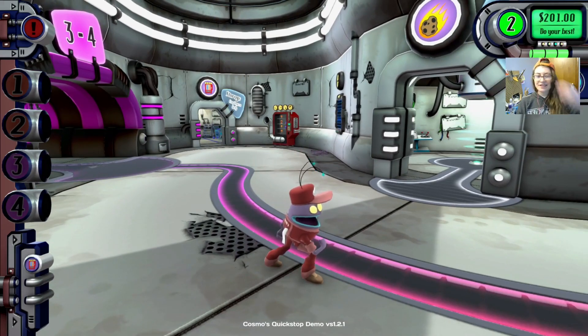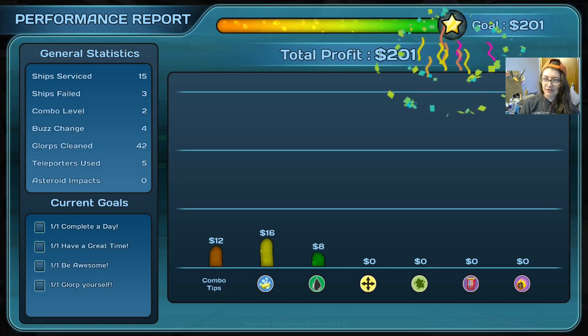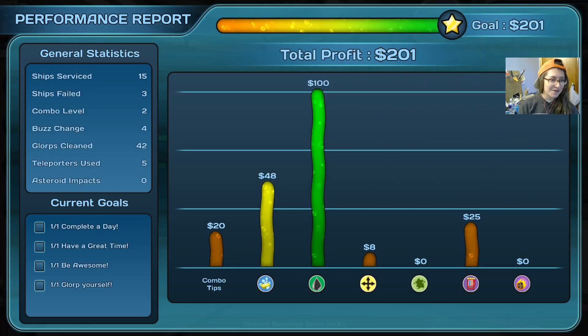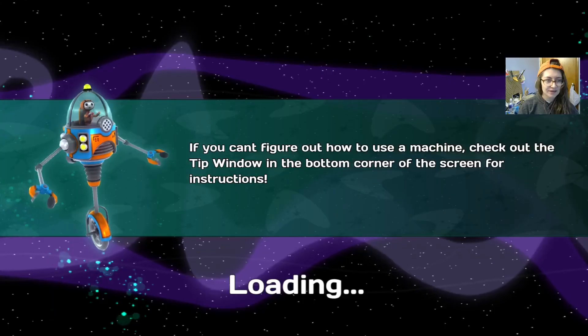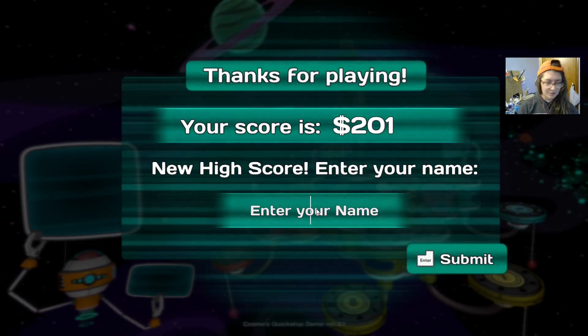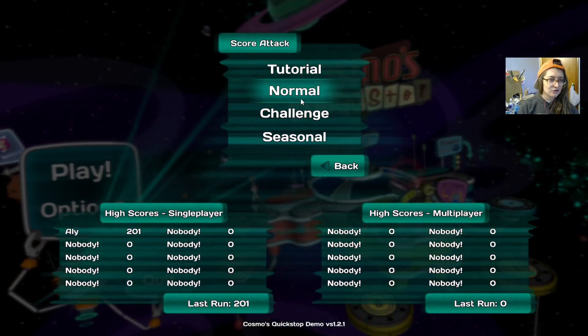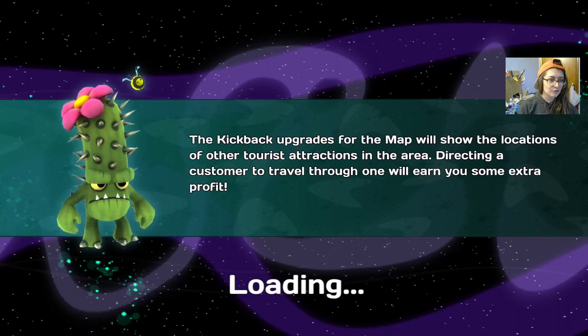That was a little bit stressful! We got $201 — that was our goal exactly somehow. We made most of our money in gas. We failed three times. We didn't have any asteroid hits, so that's pretty good. Enter your name: Allie. Submit. Let's do a normal single player. I'm going to move my face over one more time, just a little bit further down so you can see the clock.